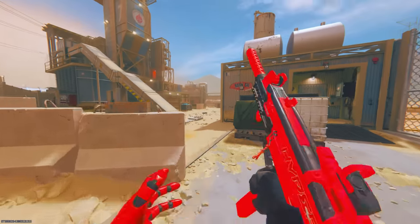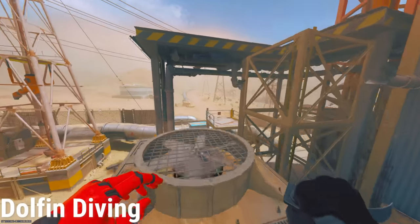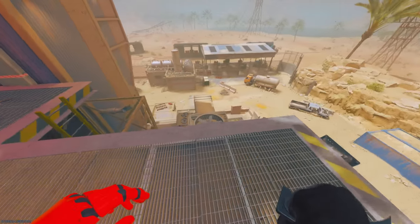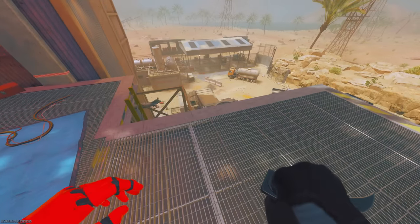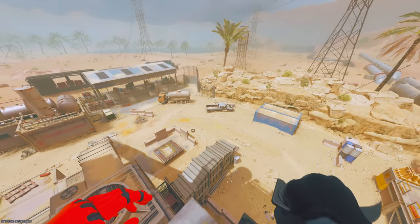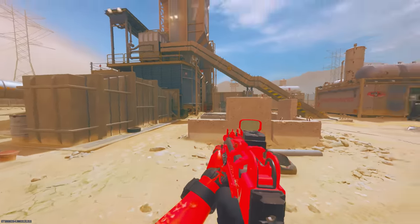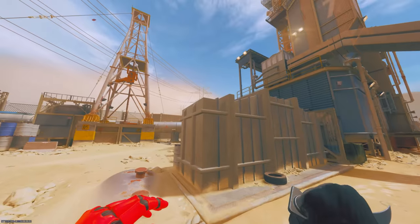Something I want to talk about that nobody else will tell you is the usefulness of dolphin diving. Dolphin diving is probably the most useful mechanic in the game. A friend of mine told me dolphin diving is garbage and he'd never use it, but it has mostly pros. For example, I can dive all the way from this ledge to nearly that car — watch this.